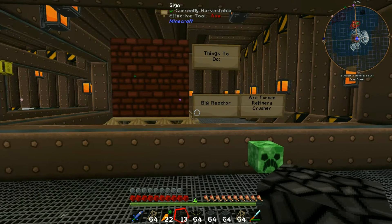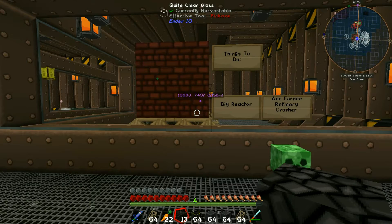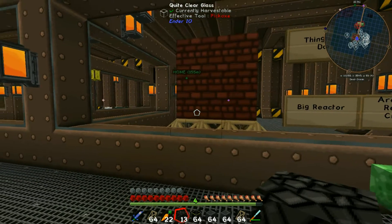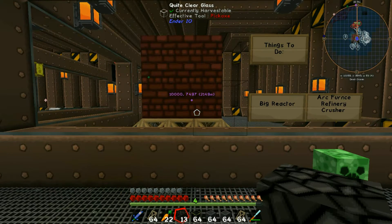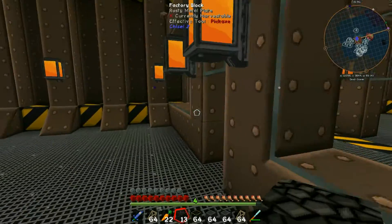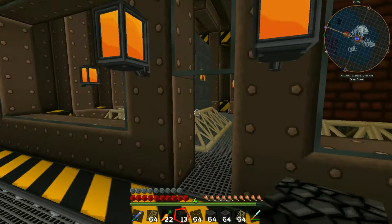Welcome everybody to episode number two. After very long and painful work I managed to finally get a couple things done on the to-do list. As you can see, two signs are missing which were the blast furnace and the cold coke. I decided to build those first because it takes a while to get the steel required to build the arc furnace and everything else I need.